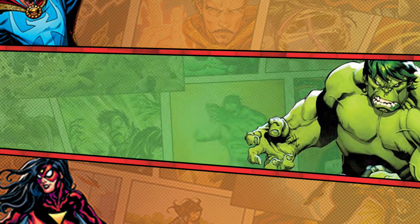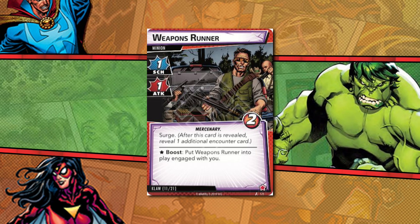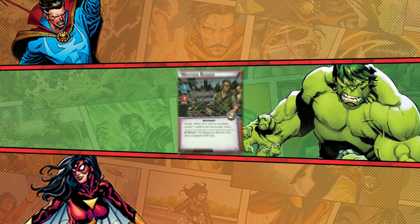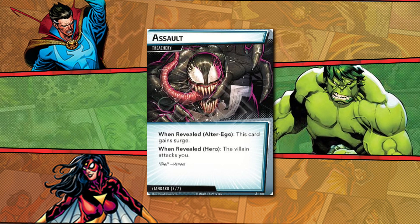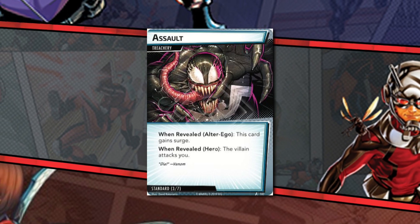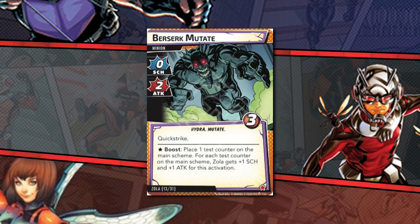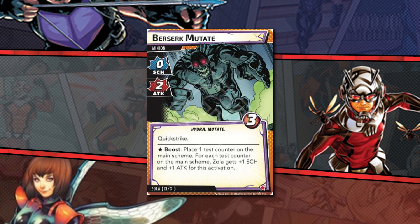When a minion is put into play by a boost card during a villain's prescribed activation, it will subsequently attack. However, if a villain is forced to activate and draw a boost card due to the ability on another card outside of that sequence, a minion would not attack until the relevant step of the villain phase. But if a minion has the quick strike keyword and is revealed as an encounter card, it will attack you — but only if you're in hero form.